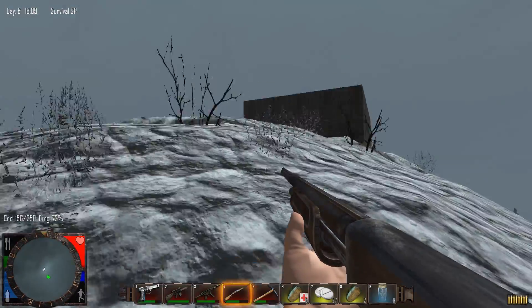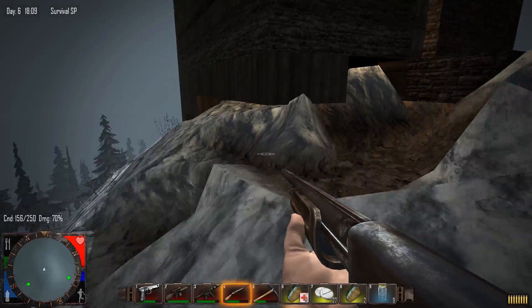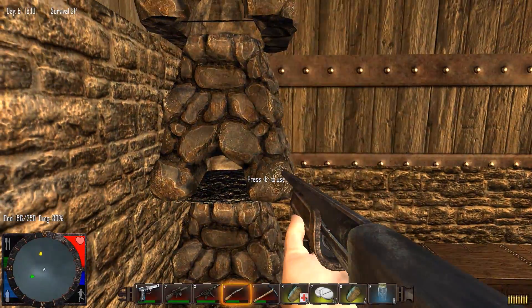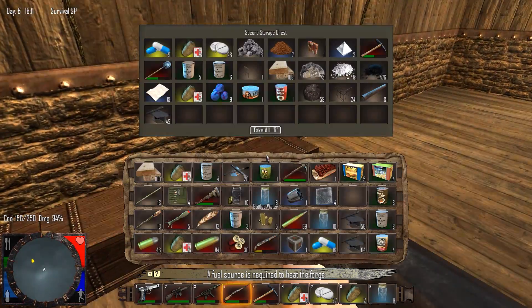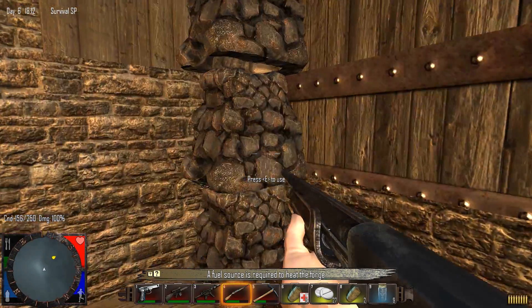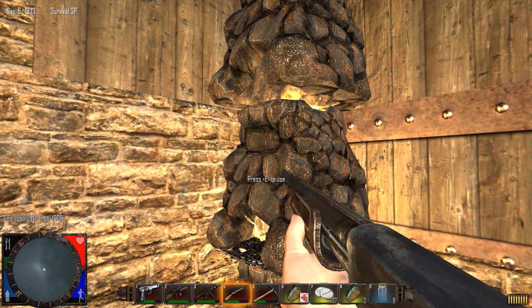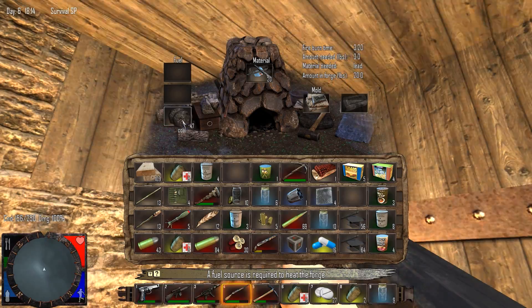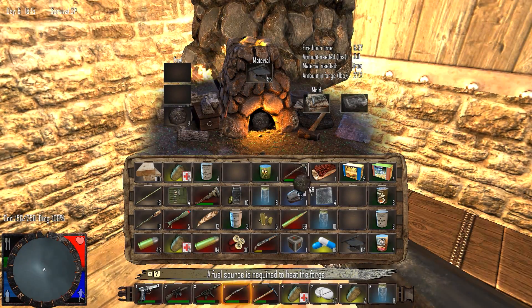We are home. First thing we're going to do is start smelting down some of this scrap. We need to get our coal and start using it. Let's throw that in there and get that smelting. We probably put in way too much coal, but whatever — we've got plenty. That's lead, so let's throw our lead in there and start smelting that. And throw our iron in there, which we have a lot of. That gets smelting for a bit longer compared to the rest.